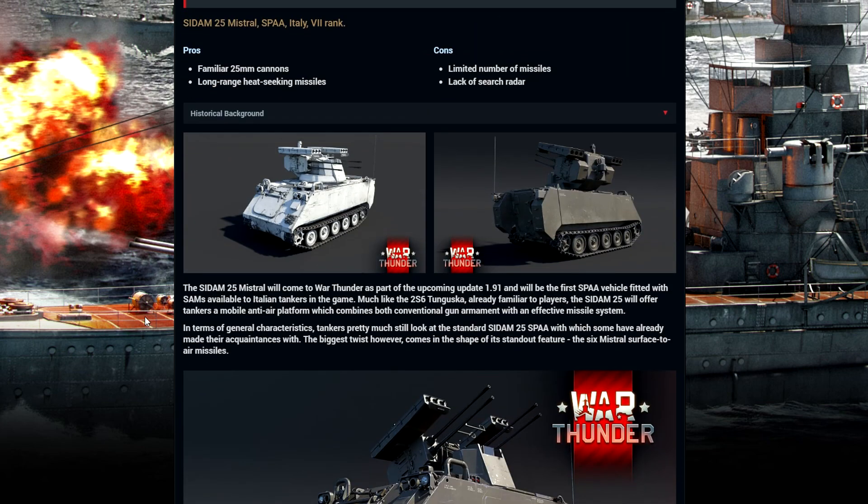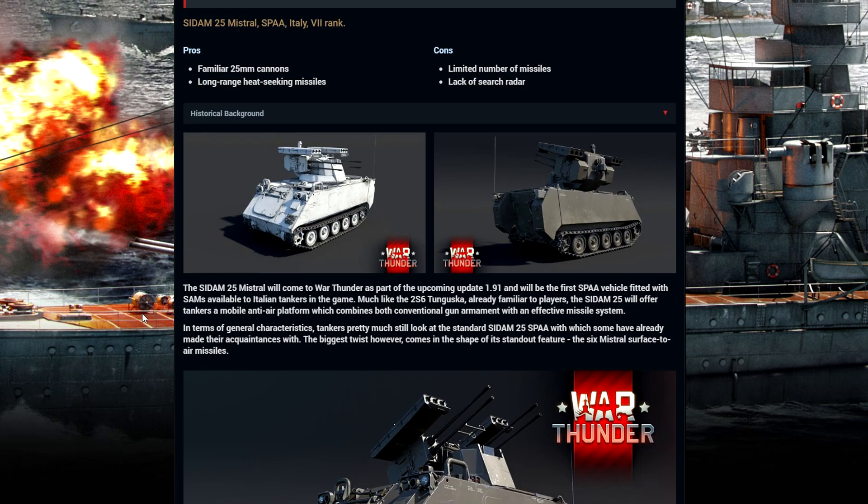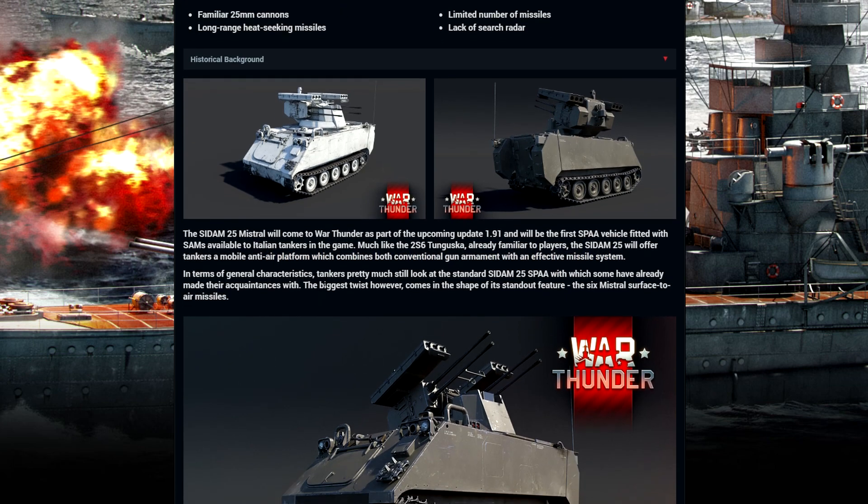It gets six of them, so potentially you could shoot down six planes, fire and forget. We're going to read this first and really get to the bottom of this. Tanger is a mobile anti-air platform that combines both conventional gun armament with an effective missile system. In terms of general characteristics, Tanger pretty much looks the same as the Saddam 25, which some have already made their acquaintance with. The biggest twist, however, comes in the shape of its standout feature: the six surface-to-air missiles.